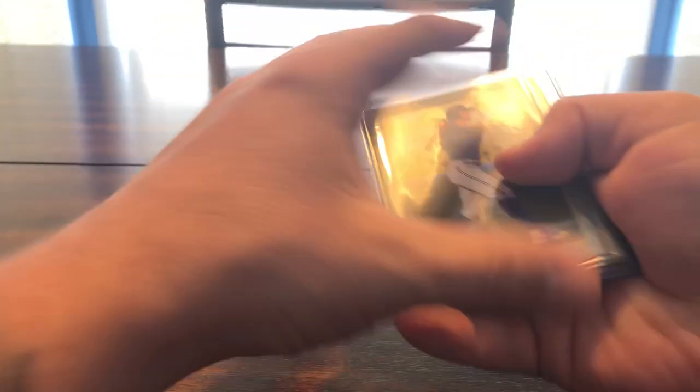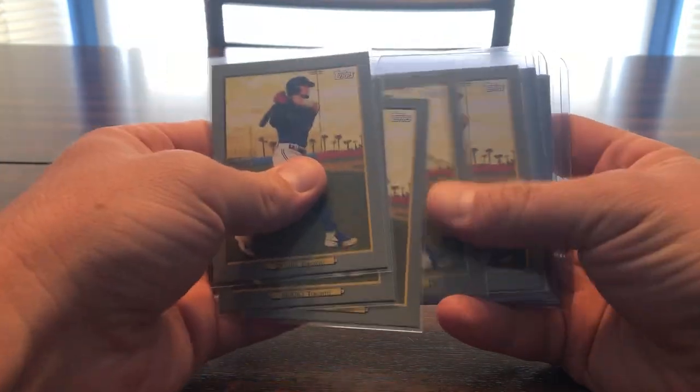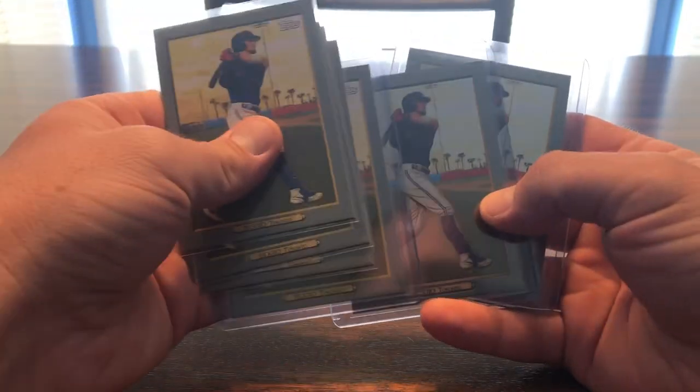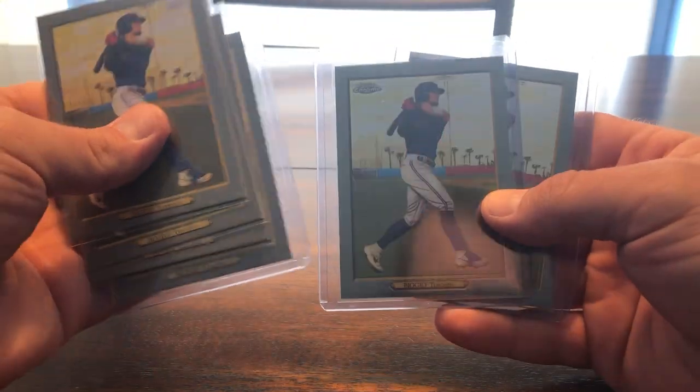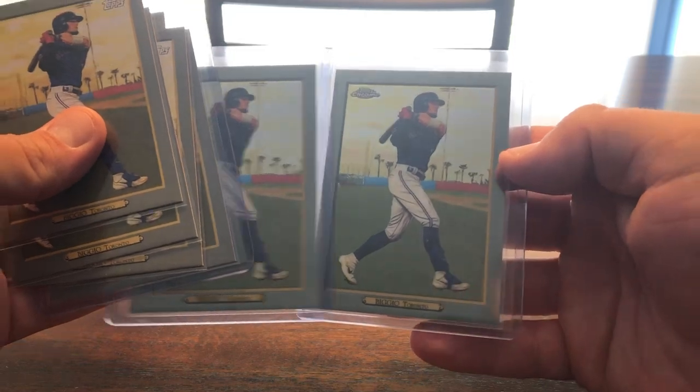From around the same era — the Turkey Reds, just the regular base cards. And then we have the Chrome versions — two of those, not numbered. Got a lot to go on those too, I know there's a lot of variations.